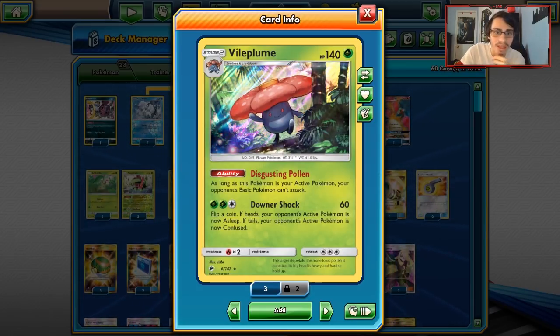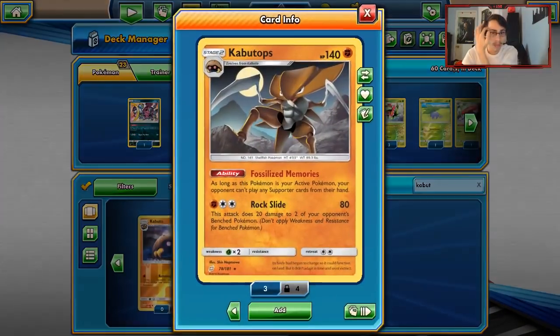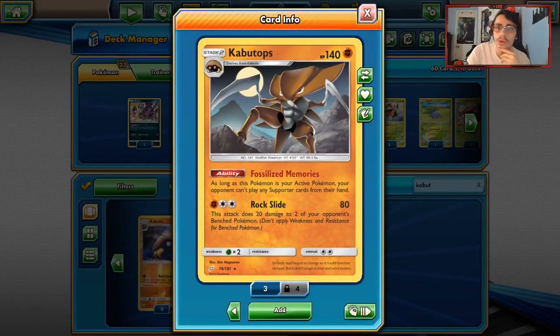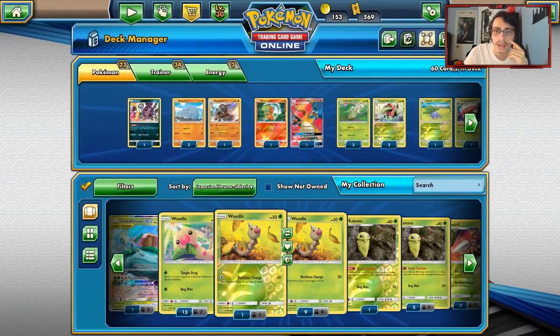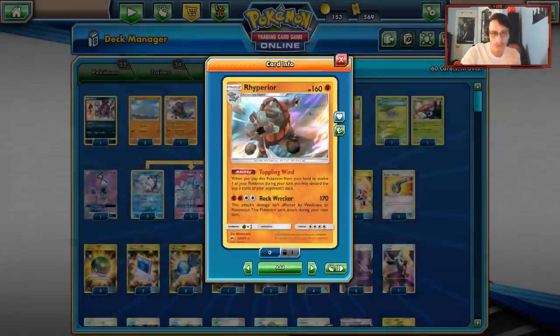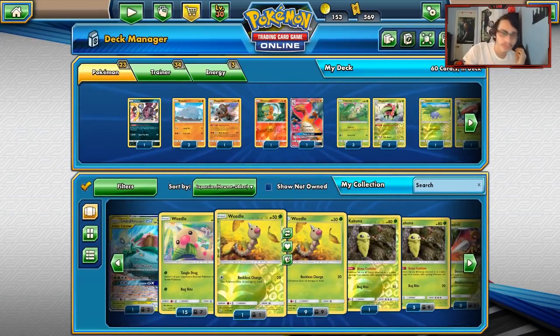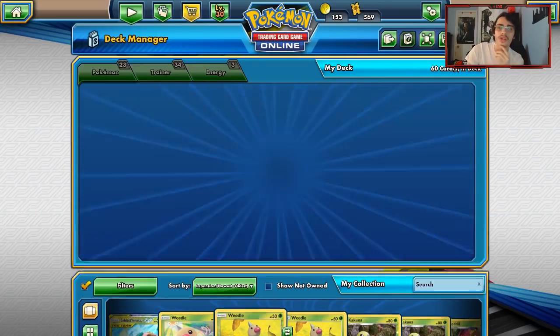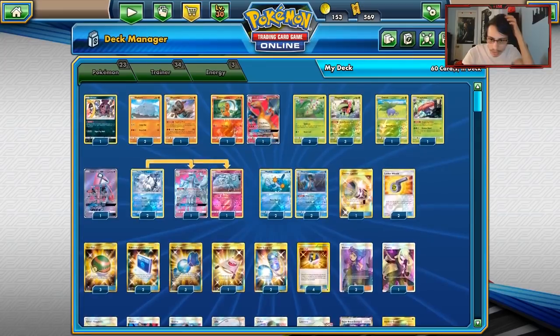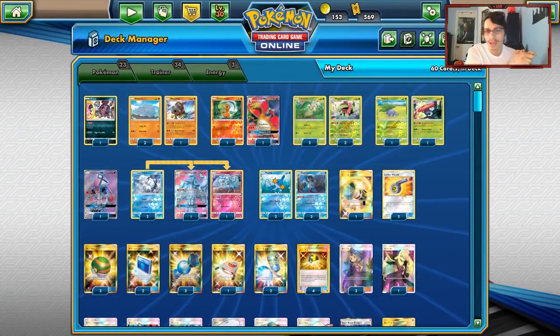If you stick Vileplume against Zapdos, the only thing they can get around it with is Guzma. There's one Pokémon I really want to run but couldn't find room for — Kabutops. Kabutops is really OP here: you Countercatcher or Guzma something onto their bench with a big retreat cost, stick Kabutops in the active, and they can't play any Supporter cards while it's sitting there. The only way around it is to KO it, which means they can't Guzma up your Meganium to disrupt you. But I could not find any room for Kabutops at all — everything in this deck is really important.